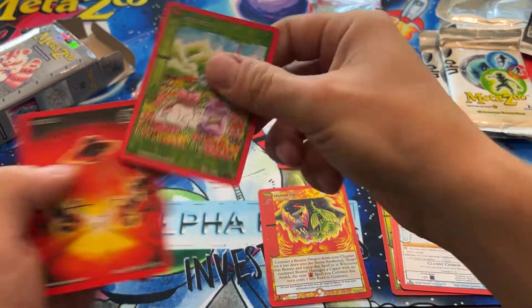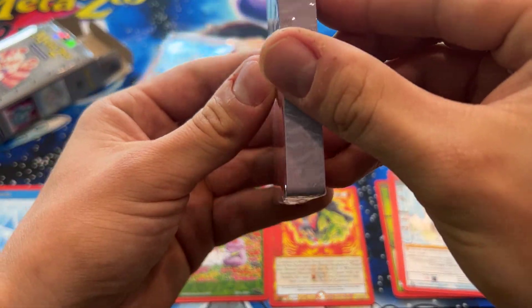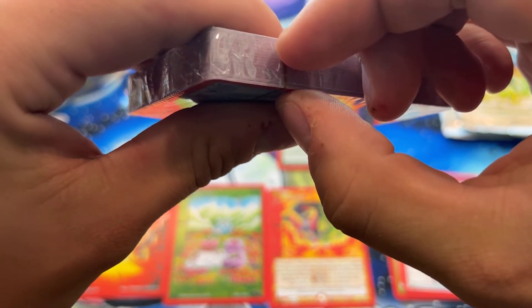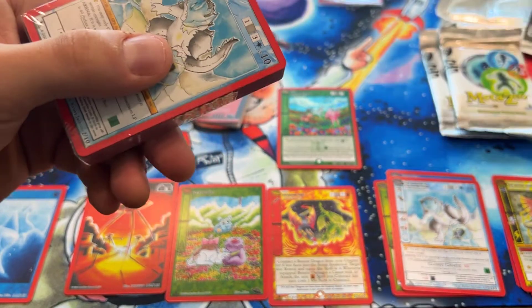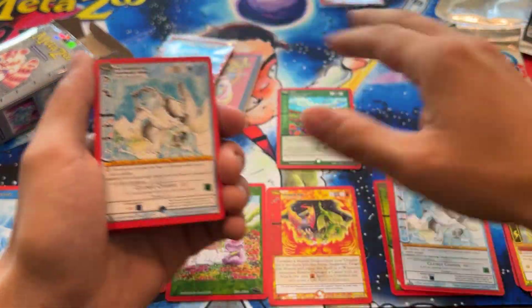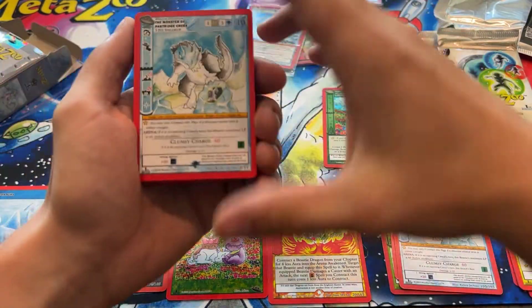Dragon Rise. Alright, let's see if we can do this without damaging the cards. They have added pull tabs in these sets, but they're still really hard to get started without scratching the side of the cards, which is kind of annoying. So we do have the promo card here — let's see what else we get.